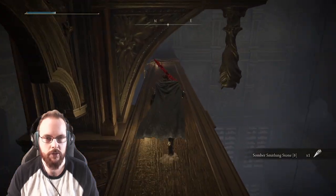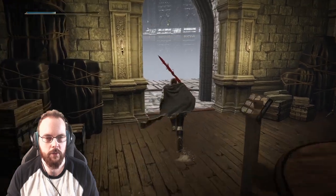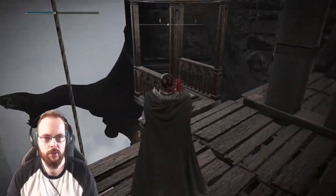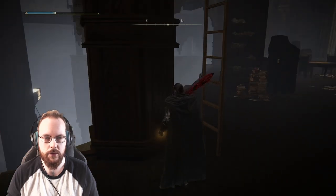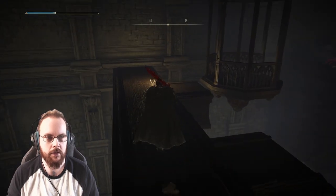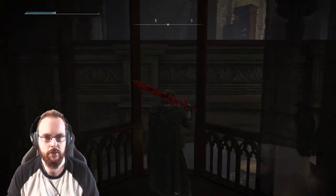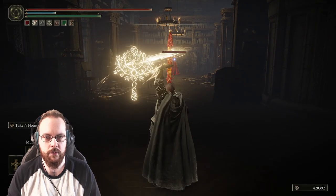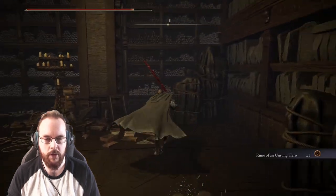I'll see more here — that looks like a way that leads out. I'm not sure about whatever is over there, but it is something. Out here — a fetch? Hang on. There's an elevator that takes me very far down. Let's check out that other area. I think I can get into this thing without any issues. I don't see anything hidden here, maybe over here. I might get attacked from behind, but we will see. Rune of Unsung Hero — sure, that was it.